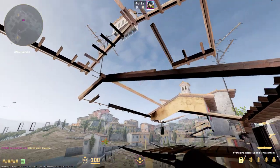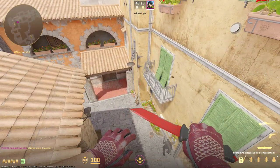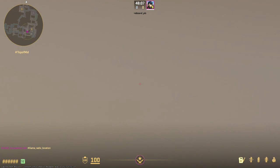Aim around here, then just throw. The smoke will bounce over like this and have a pretty long air time, but will land perfectly in the middle of deep short and smoke off everything, leaving no gaps.